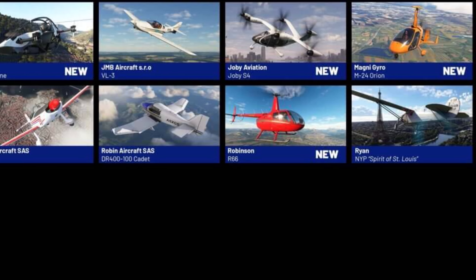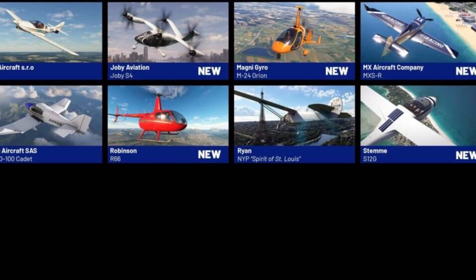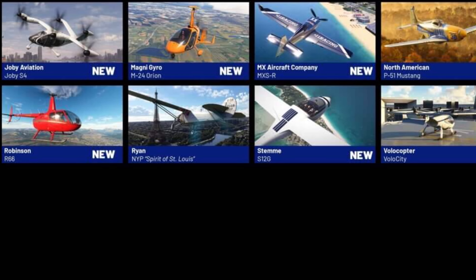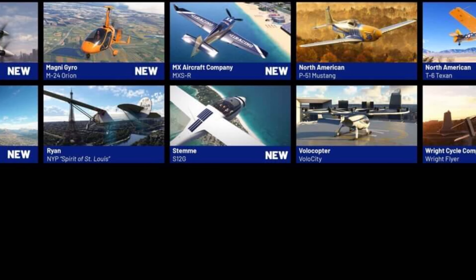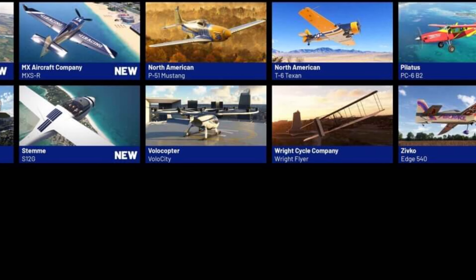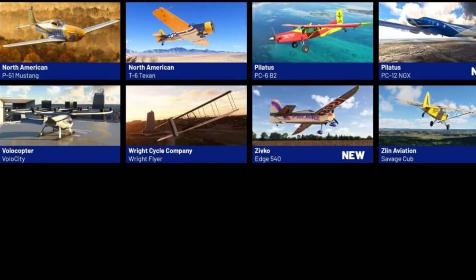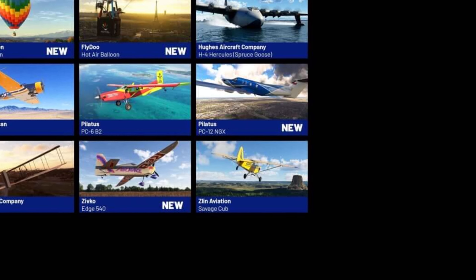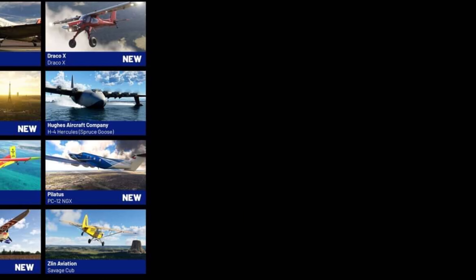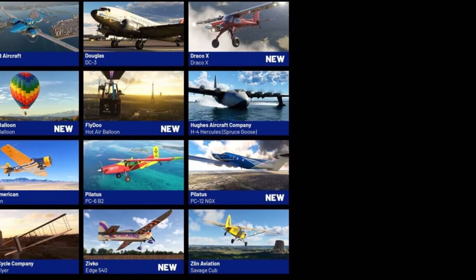The MX Aircraft Company MXS-R, the Stemme S12G, the P-51 Mustang, the Velocity, the TC Texan, the Wright Flyer, the PC-6, the Edge 540, the PC-12 NGX, the Savage Cub, the Draco X, the Spruce Goose, the DC-3, hot air balloon by Flydo, the Diamond Aircraft DA-62.